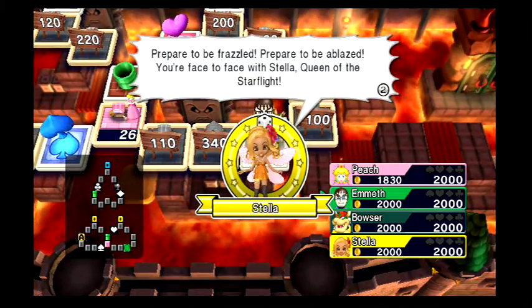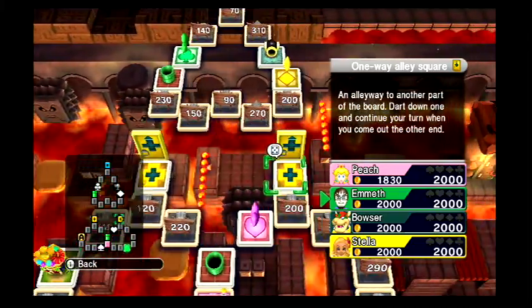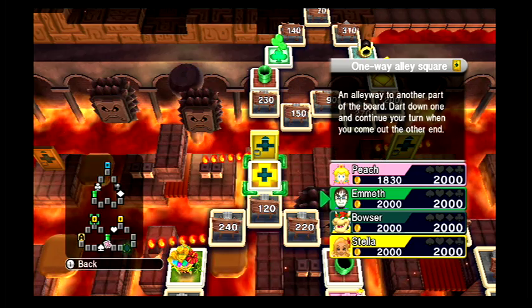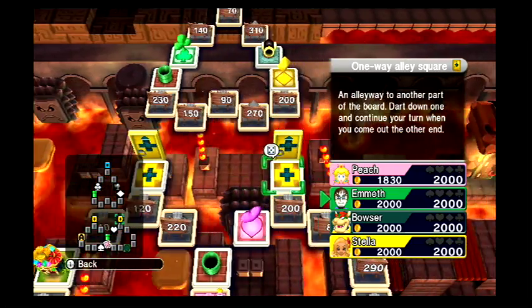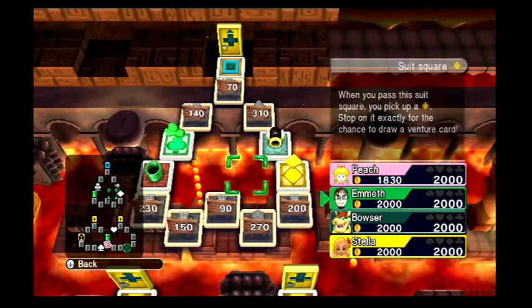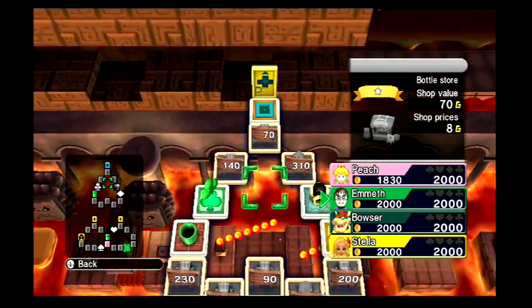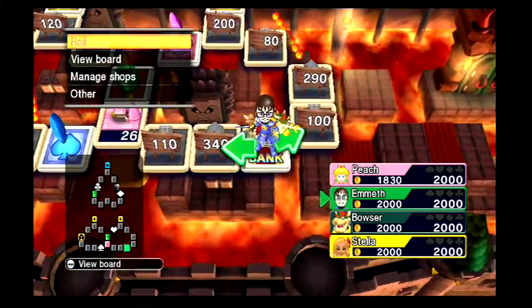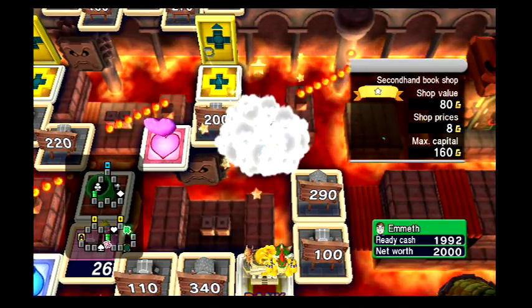This board is kind of different — it has these one-way alley squares, an alleyway to another part of the board. You dart down one and continue your turn when you come out the other end. These two doors will both take you here in the middle and take you down here. There's an invincible little square right there where you pop out after going through. Since Peach took that road, I'll take this one and buy this 80 property — that's fine.